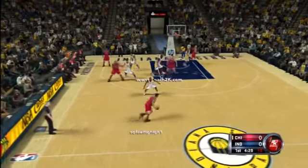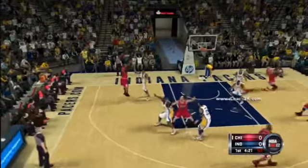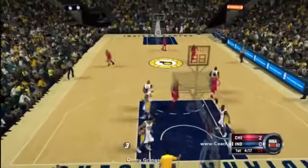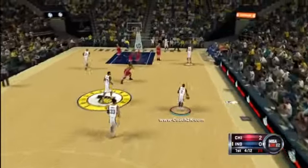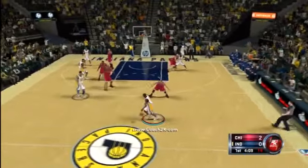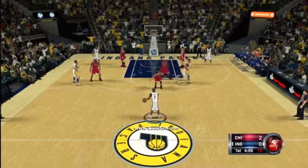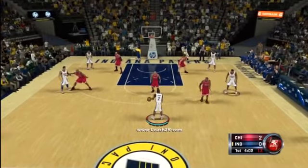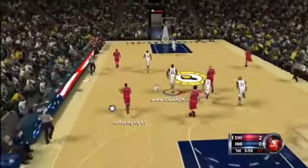Usually everybody I play with Chicago, they're really good with Rose. Rose can just kill you. And Noah's a really good rebounder — he's hard to keep off the boards. So he scores and takes the lead, up 2-0. You can see he's playing on-ball defense with Rose. What I'm doing is spreading the court to see who he's playing on-ball defense with. He switched over and I took a jump shot with Collison — could have passed it to Hibbert, but I took it.